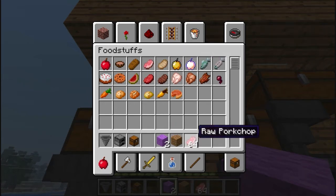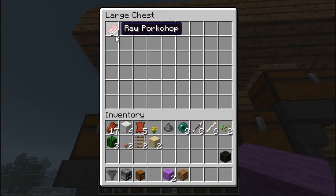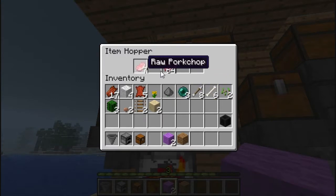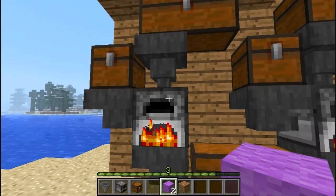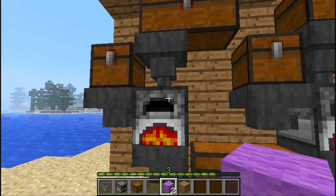So let's say for instance — let me grab some raw pork chops, that's what I was using on the other one. We'll put those into the chest. Now it's going to automatically start taking them down into the hopper. Then as soon as the previous item is done, it will start placing them into the furnace — it will do up to a stack of 64, and then it will move on to the next stack of whatever it is.